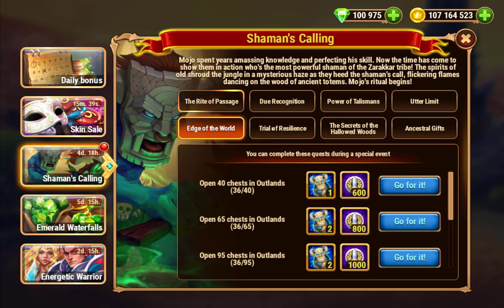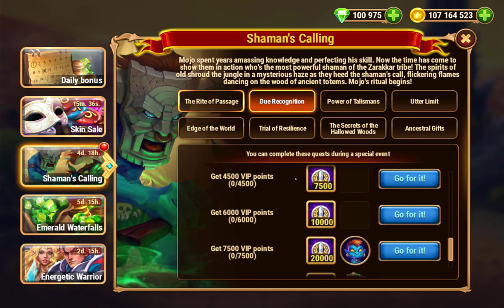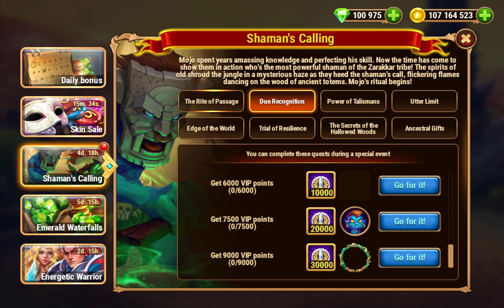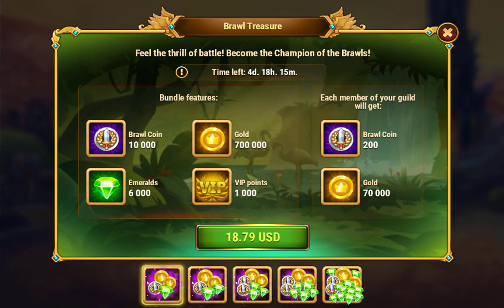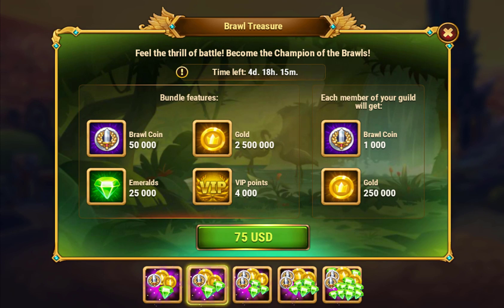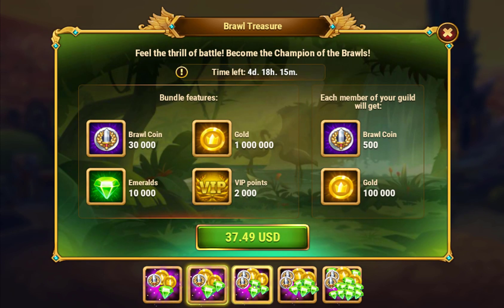This event does give VIP points if you buy stuff, so you do get progress. If you really want the forest defender frame or the sly baby troll unique, you might consider buying bundles. The thousand VIP bundle gives ten thousand coins and six thousand emeralds for eighteen dollars — that's not great value. The next tier is twice the price but gives three times the coins and almost twice the emeralds, so it's a better value.